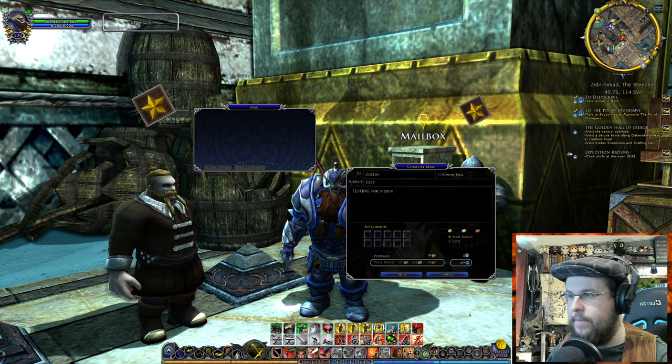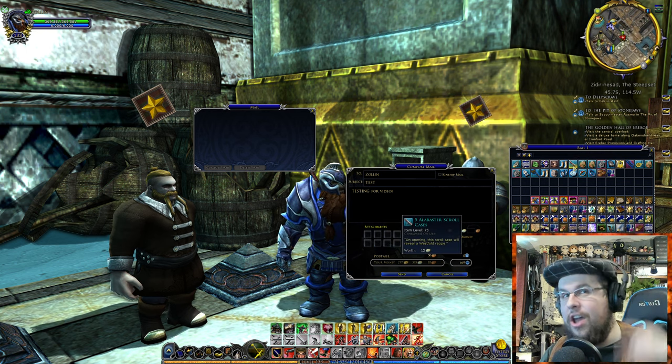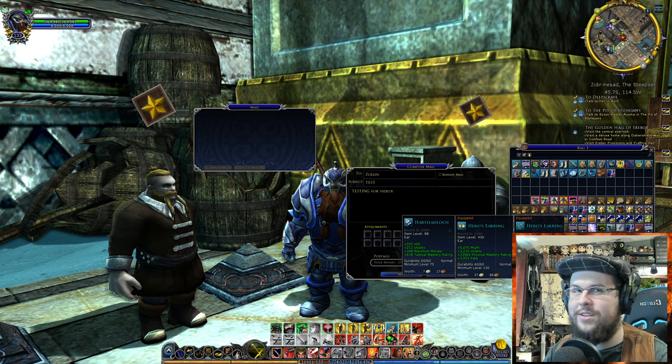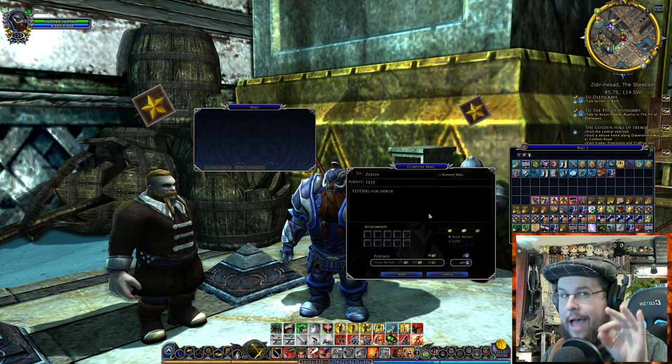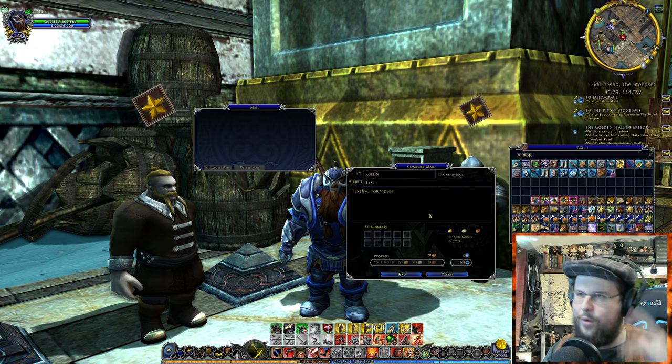If it's bound to Zollin or bound to your account, you will not be able to mail it. You'll have to put it in the shared storage if you want to give it to someone else on your account. And you won't be able to even do that if it's bound to your character. I have a whole thing on items, but we're not worried about that right now.